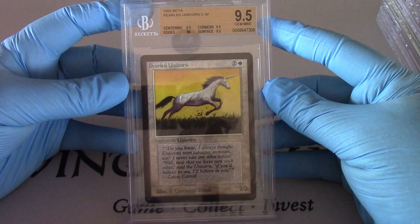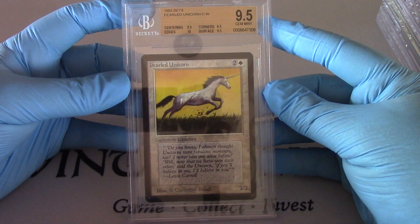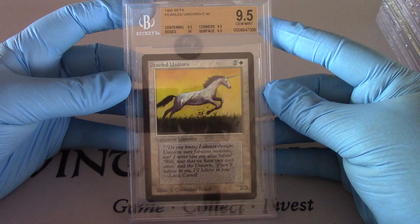Pearl Unicorn — he's a common from Beta. 9.5 on centering, 9.5 on corners, 9.5 on surface, and 10 on edges. Pretty pretty.